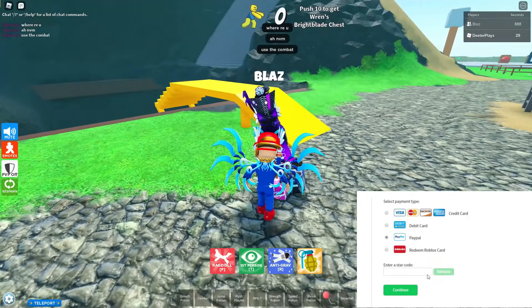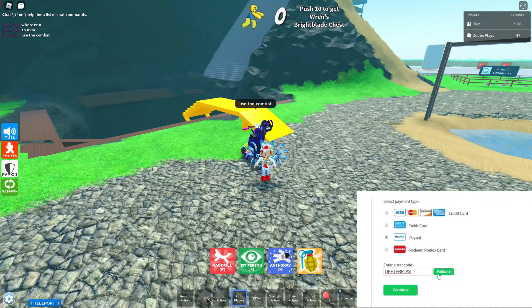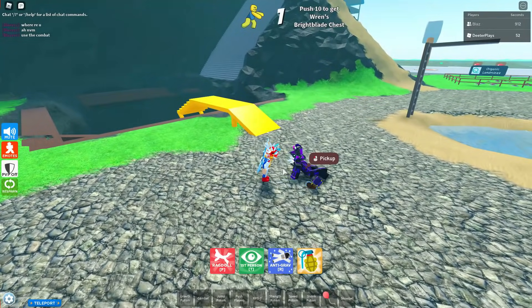Hey guys, I'm going to show you how to get a Ren's treasure chest in the game Ragdoll Simulator. This one's really easy. You can see at the top it says push to get 10 bright Ren's — you have to push 10 times to get the Ren bright blades chest.